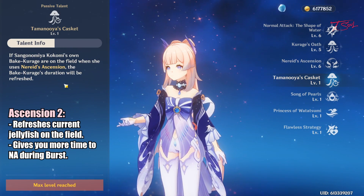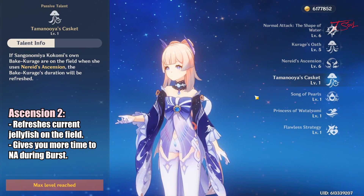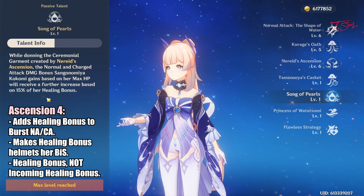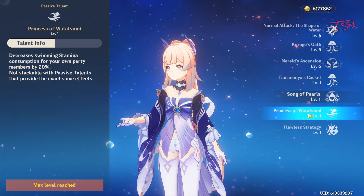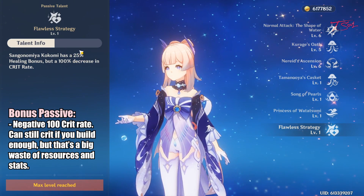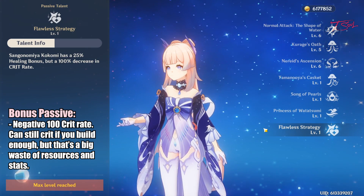Both her ascensions are pretty nice. Ascension 2 refreshes the jellyfish when you burst, which saves you time from not needing to cast a new jellyfish during that precious 10-second burst window — a nice quality of life and small DPS increase. Her other ascension makes her attacks in the burst window do even more damage scaling with her healing bonus. Note that this is healing bonus and not incoming healing bonus. Her last bonus passive gives her minus 100% crit rate, but extra healing bonus. This negative crit rate can be overcome by building her to over 100% crit normally, but it seems like a waste of resources outside of meme builds.